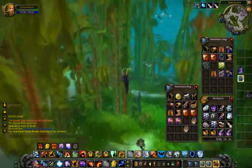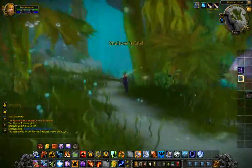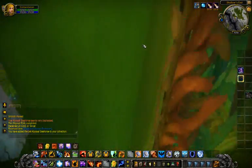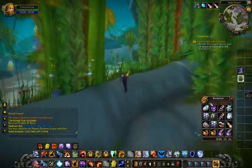The mount icon says 450% swim speed. That doesn't mean it's faster than a flying mount — it just means 450% of your swim speed, and your swim speed is much slower than your land speed obviously. Once you're done, go talk to your quest giver and they will send you on the next leg of the quest.